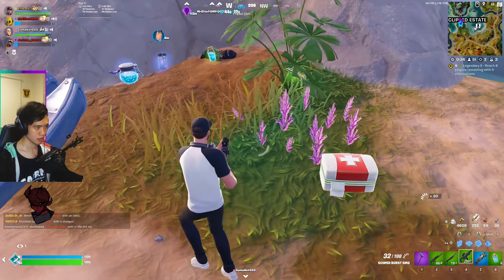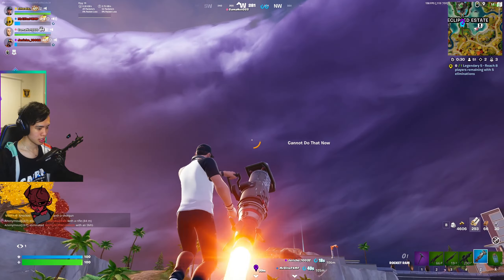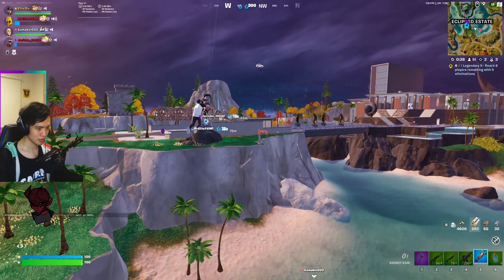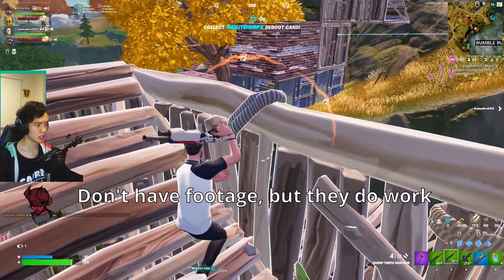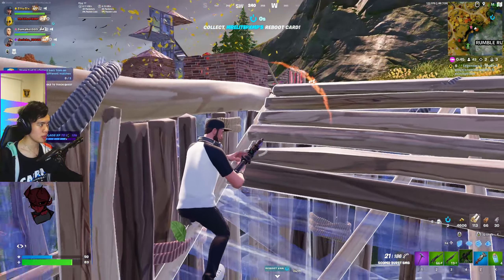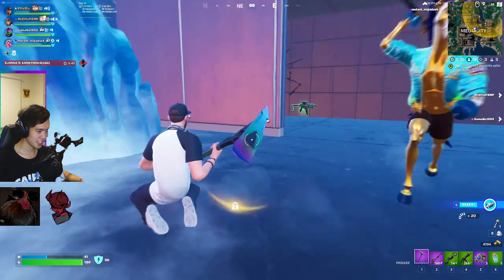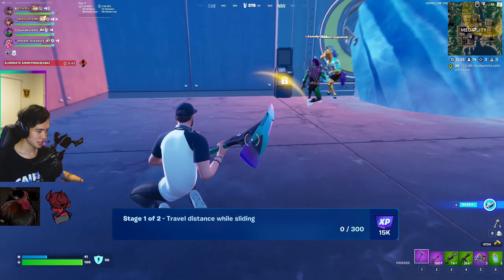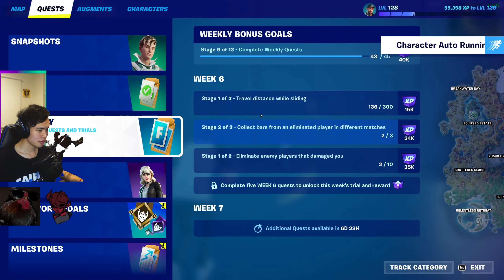Let's get into the first game, really making sure we're entering zero builds for less sweaty players and dropping into either Eclipse Estate, Sanguine Suites, or Relentless Retreat. The guards at these POIs count towards the deal damage to your opponents while hipfiring an AR or SMG challenge. Once you've cleared out the POI and made sure there are no enemies left, start running back and forth sliding to do the travel distance while sliding challenge. You will have to travel quite a lot, so a slap juice is recommended while doing this.